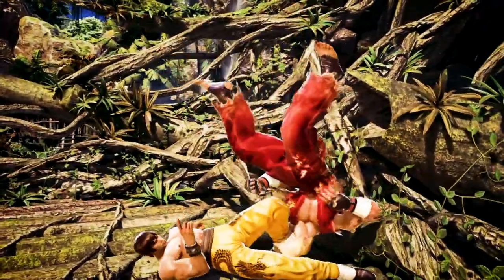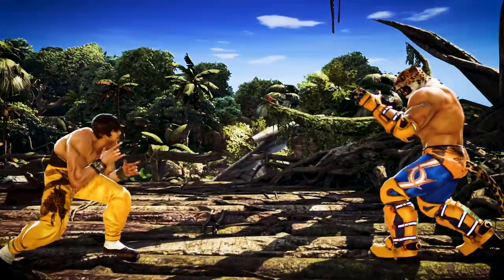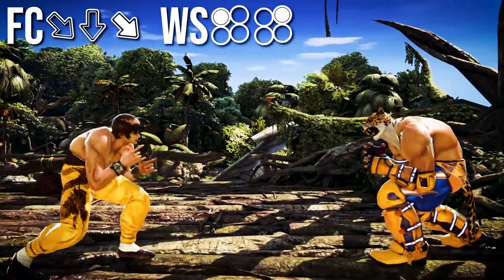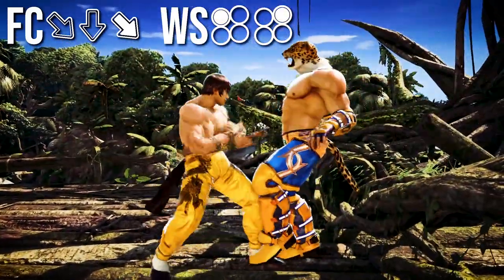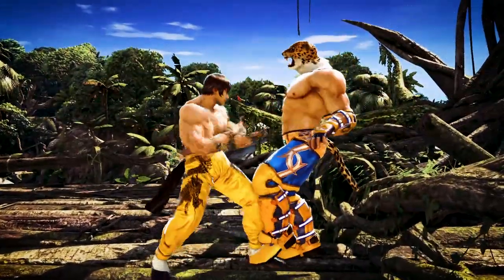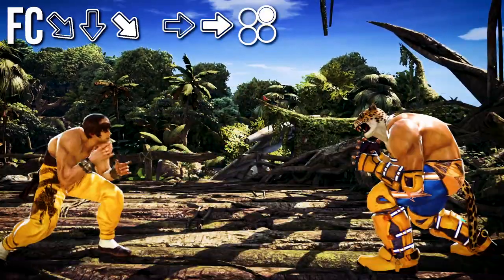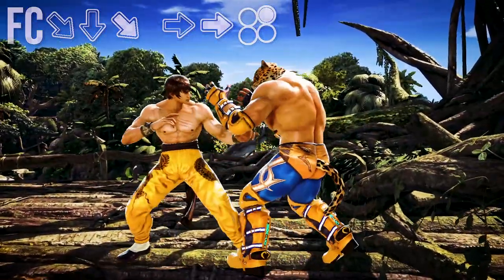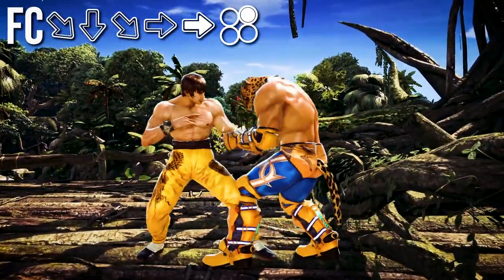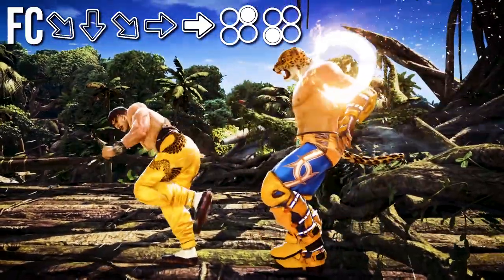We talked about the slide already and what you can do after it hits, but note that we can also do a slide mixup. The easiest mid wall splat option from a slide feint would be while standing 1-2, but the danger is that they can duck the second hit. Some really good players can hit confirm this move, but it's very hard. So what I do instead is forward forward 2 off a slide feint — the advantage is that it's easier to hit confirm, so you can just do the full forward forward 2 free once you see the first hit connect.